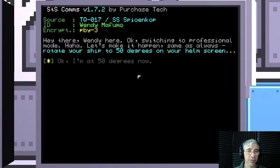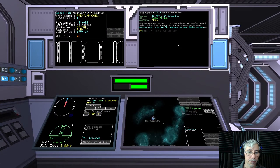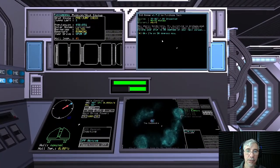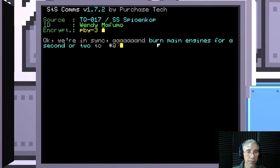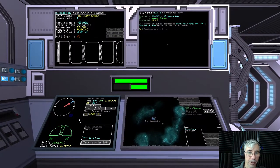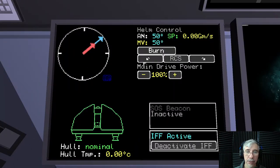It's Wendy hailing us — SS Spio. 'Hey there, Wendy here. Switching to professional mode! Let's make it happen — same as always. Rotate your ship to 50 degrees on your helm screen.' I navigate to what I think is the helm screen and set it to 50 degrees. Okay, that's it.